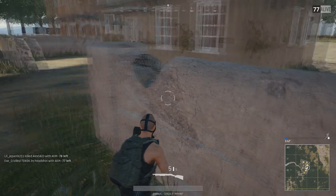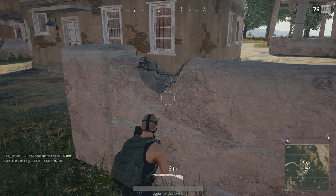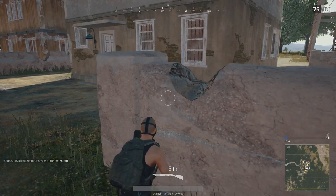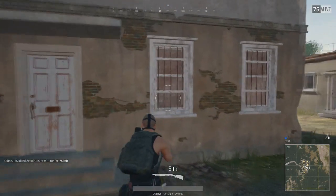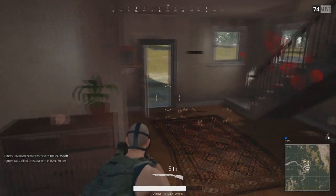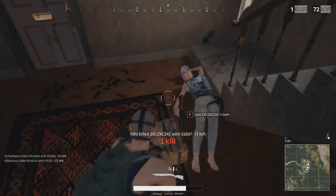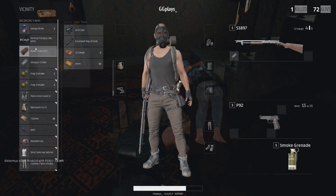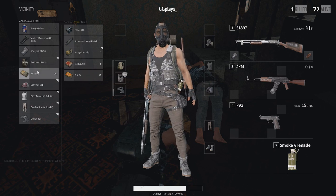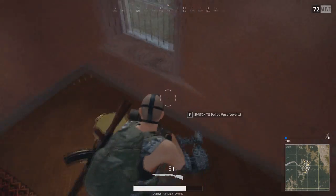In this game you have two different ways to pick things up: either clicking F on PC, which plays an animation of your character bending down, or running up to the item, holding Tab, and dragging and dropping. Tab drag-and-drop skips that animation so it goes straight into inventory. If you need to loot while moving or someone's chasing you, you can literally run and pick stuff up at the same time. If you need to hurry, drag and drop — don't click F.